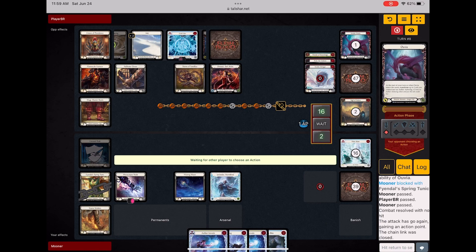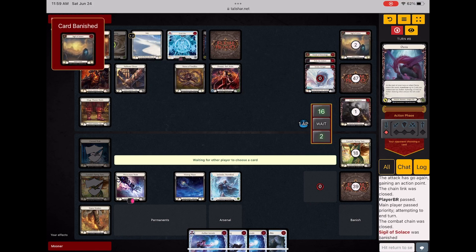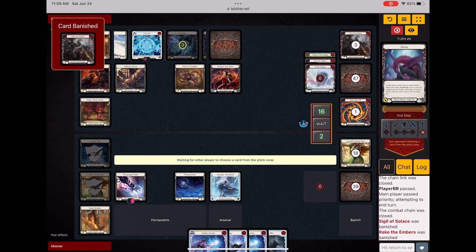I held on to this even though I would have got more value blocking with the yellow ice vein. I want to hit her with Waning Moon because I want to try to chip a little bit more damage in and put this frosting in Arsenal, and try to kill an ashwing in the lair step.